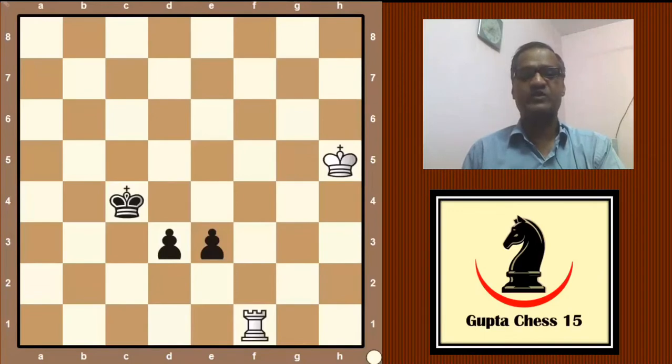Hello friends, today we will show you an interesting position in which your challenge is white to play and draw the game. See the position on the board carefully. White has one rook and black has two pawns which can be promoted. If you accept the challenge then pause this video and try to solve it. If you want to see the answer then continue with us. Now we are giving you the solution.